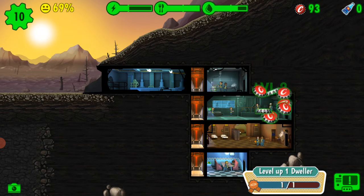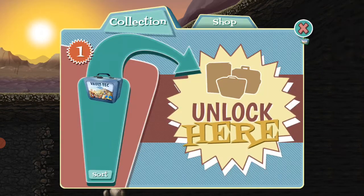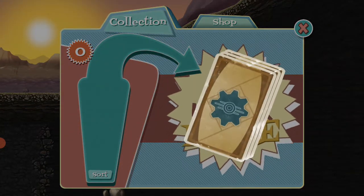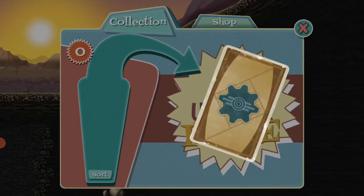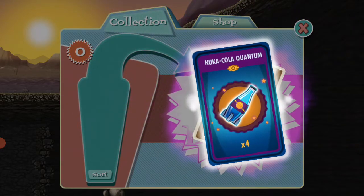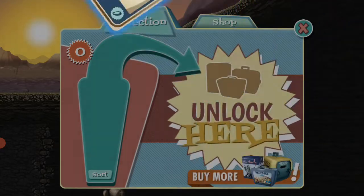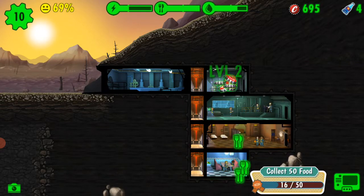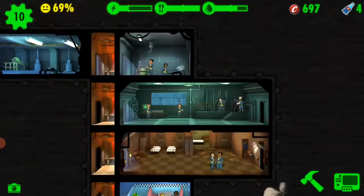People are loving it here. We can see more contracts — we leveled up a dweller and got one lunchbox. Let's open it: caps, a good outfit, Nuka-Cola Quantum which speeds up a person, some junk, and more caps. That's great.